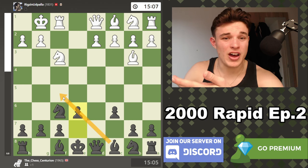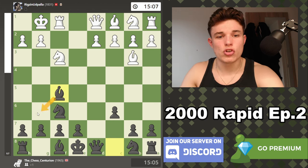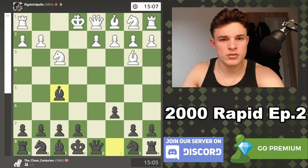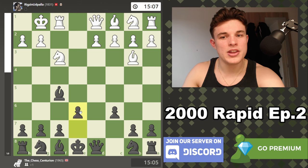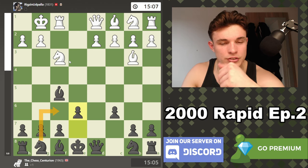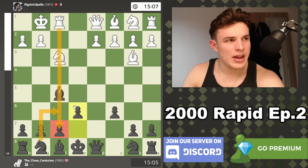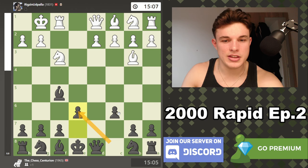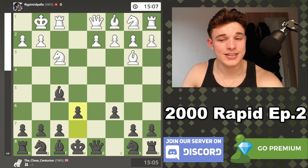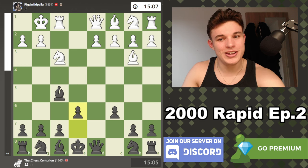Bf5 is something the engine wants to do — I'm assuming it wants to drop the bishop to g6, except not in this position. Bf5 first, castle, then e6, then Nf6. The reason I played Nf6 was to block the rook's connection to f7, but Bf5 works as well and then it doesn't get locked behind the e6 pawn — so it's a good one to know. The hillbilly attack actually gets used more than it should.